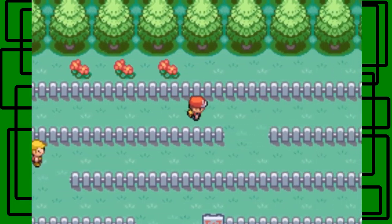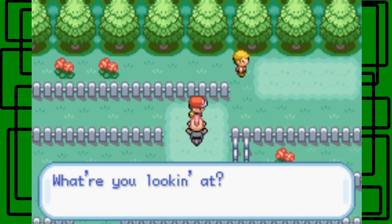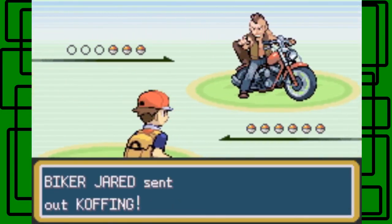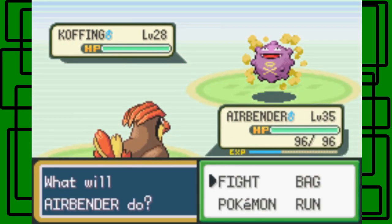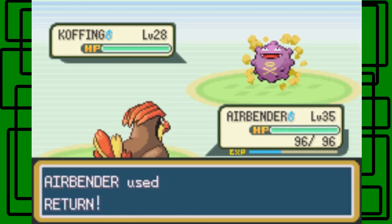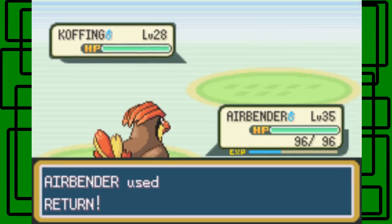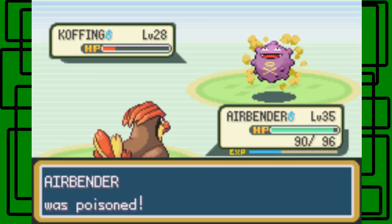I have to go all the way back around because I was blocked off there. There's a Biker — let's take him on. What are you looking at? I'm looking at my road, not even looking at you. Okay, Biker Jared — he has Koffing, level 28. Let's go for Return. I don't want the Smog — Airbender's poisoned. Jeez.